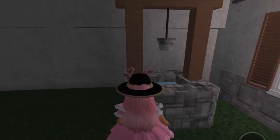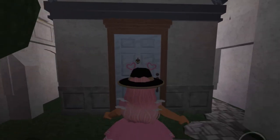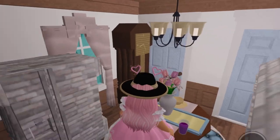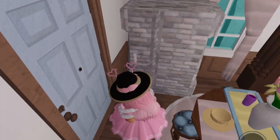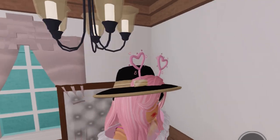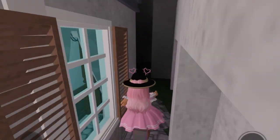Now we walk outside and we see a well — really cute, I like that. Then here we are in front of another house, kind of similar to the other one just with a different layout. We got a little shower and another little bedroom. Really cute.